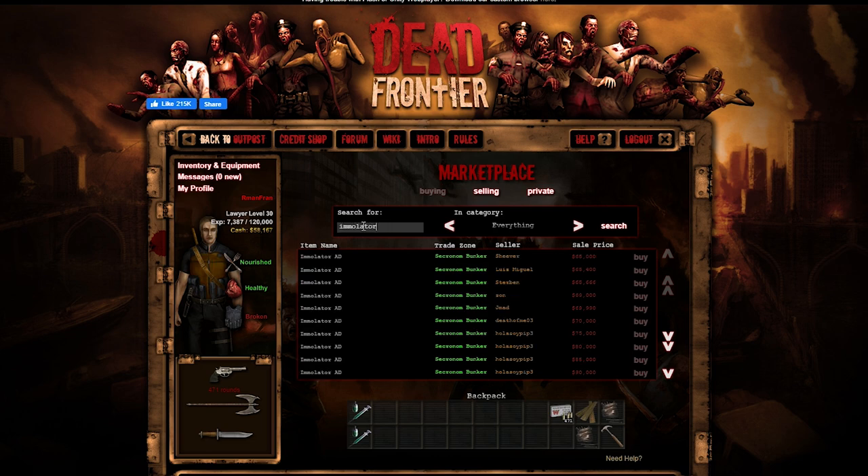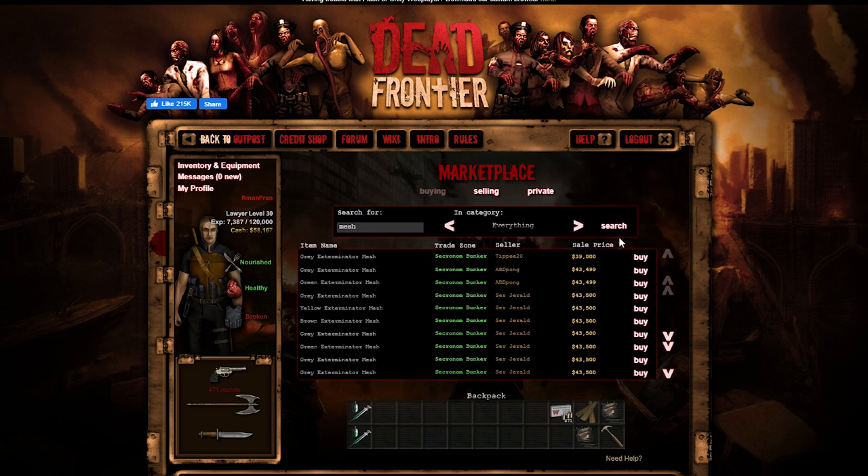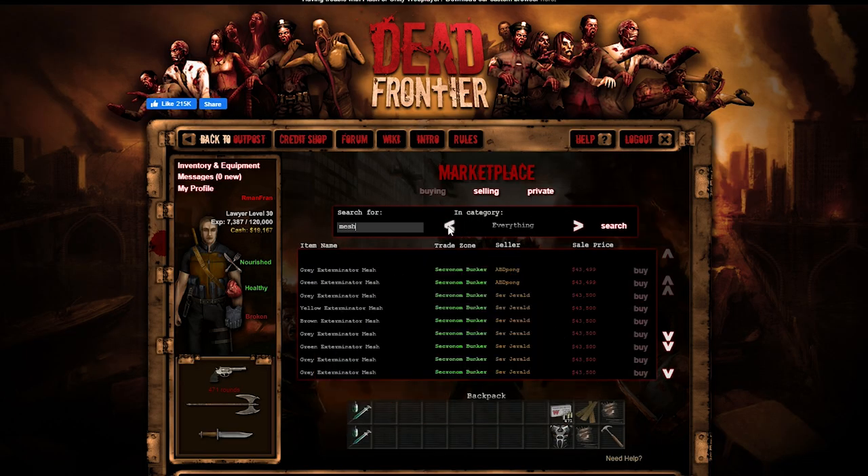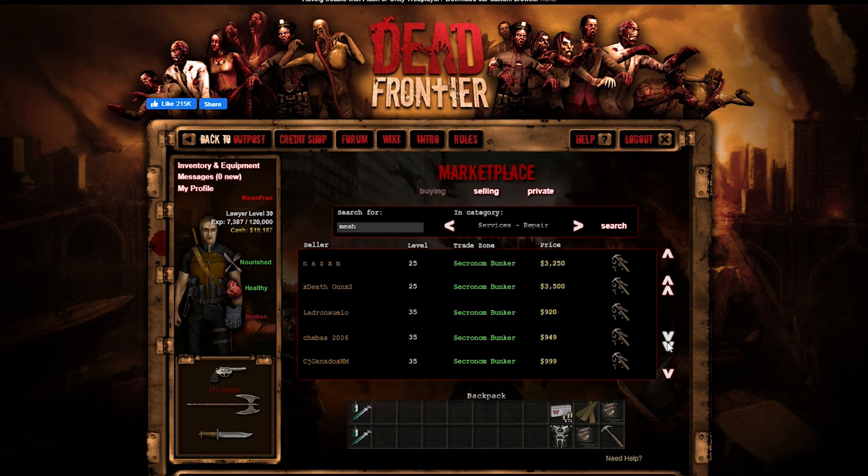An emulator is going for 65k - that's cheap as heck. Our goal is to acquire a dual blade, so I'm going to try to loot near the second bunker. I don't think it'll go that well because I don't have many heals. I could buy a mesh - wow, that's pretty cheap. 50 damage absorption, that's honestly not terrible. You know what, the dual blade can wait - I need something to keep me alive. Let's risk it and get the dual blade.